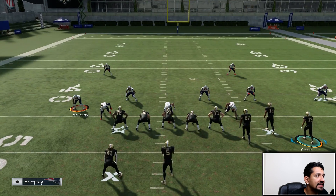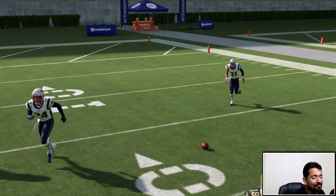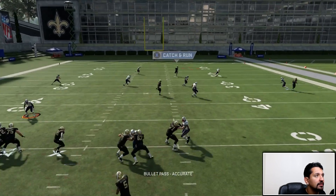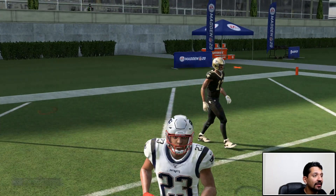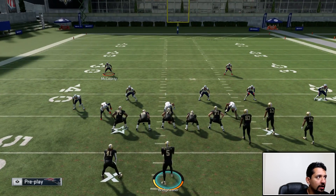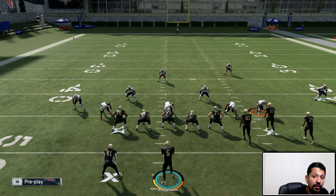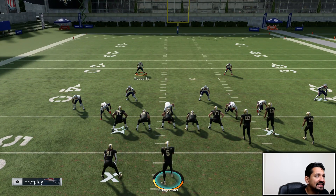Obviously if your opponent is using this guy to try to stop halfback base or something like that, it's pretty hard to try to bomb this defense in particular. That's if your opponent is on that left side — it just depends on what kind of pre-snap reads you're getting. That's the reason why this defense is very good, because it plays that sideline really well. Now what most people will do is bring this safety down to try to prevent those bombs, basically giving you a nice cover three concept.